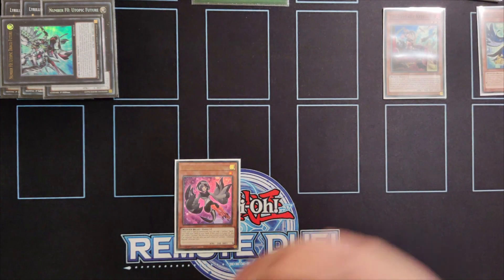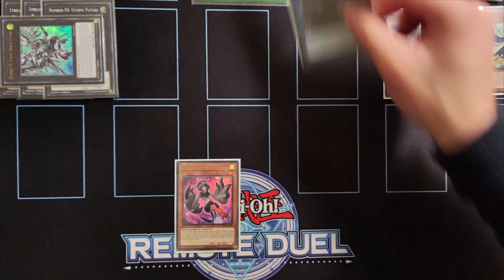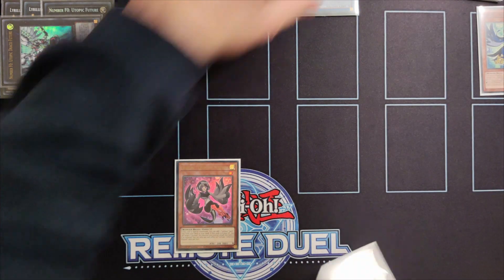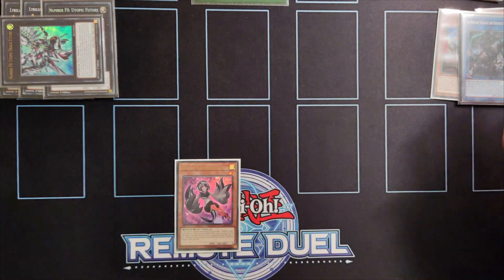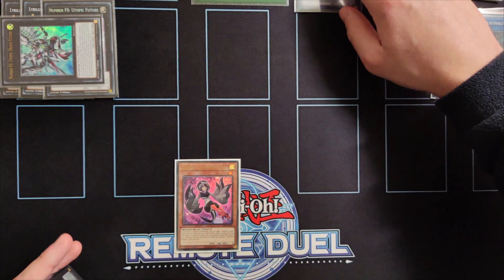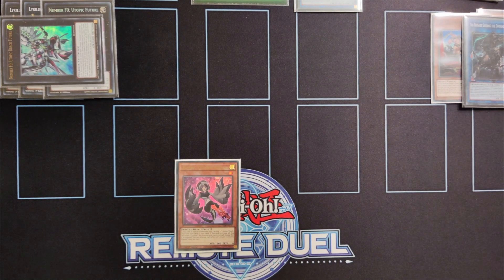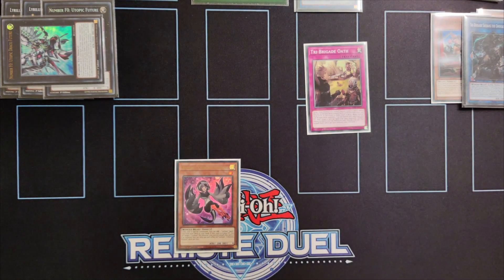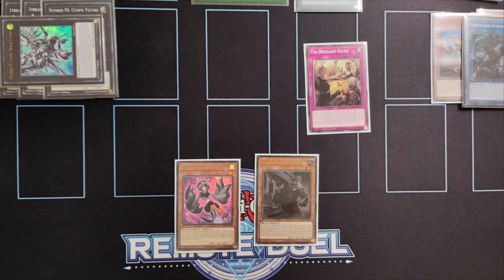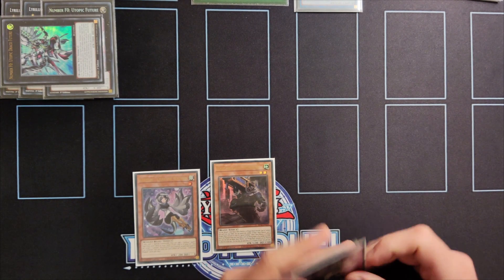It's important to keep Zafar Swallow in the graveyard because we're going to need it later. Since we banish four monsters we can special summon a copy of Shreig the Ominous Omen and then link summon using Kit and Shreig for a copy of Regid the Baron Blossom. That's going to trigger the effects of Shreig and Kit — chainlink one Shreig, chainlink two Kit. Kit sends a copy of Oath to the graveyard and Shreig searches us a copy of Keras. Sending Oath to the graveyard is really important since in the end board we're going to have one of each type of monster that we need.